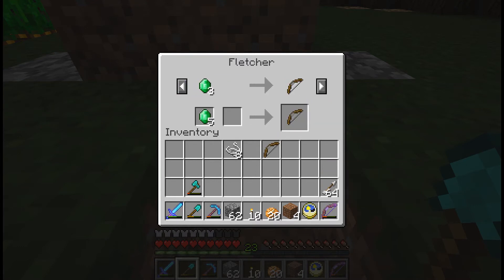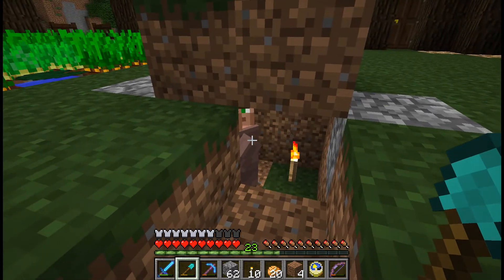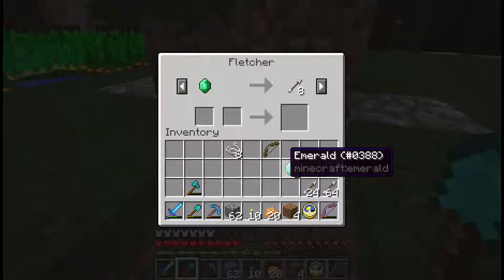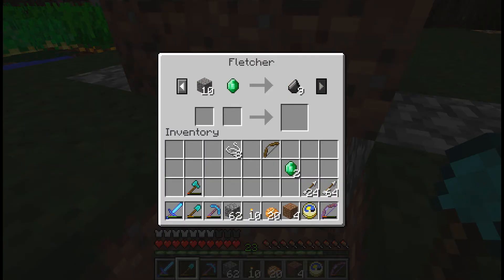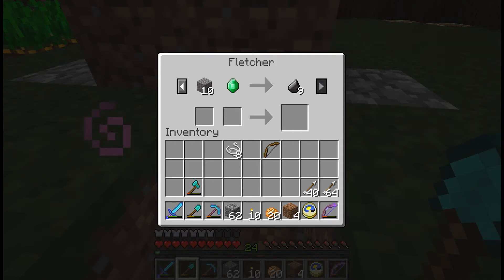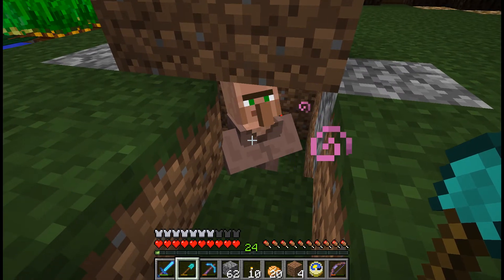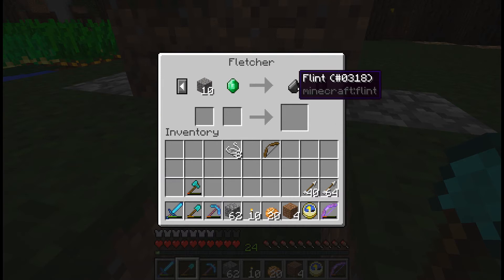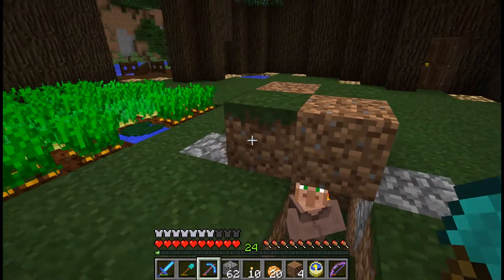Let's buy a bow from here — why not? Some arrows. I think I might have unlocked all these traits. Are there any more fletcher traits? Let me take a look. No, these are all the traits. This one is apparently a pretty good trait because you can get someone from six to ten. Well, it's still a bad trait.